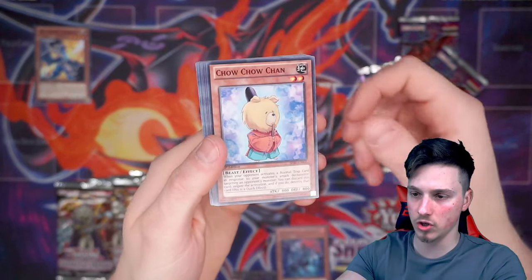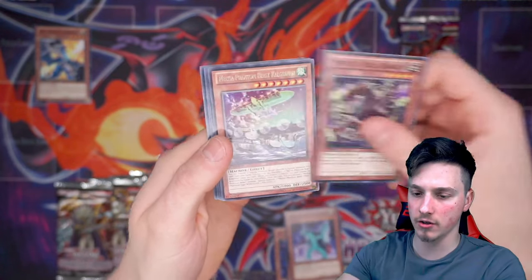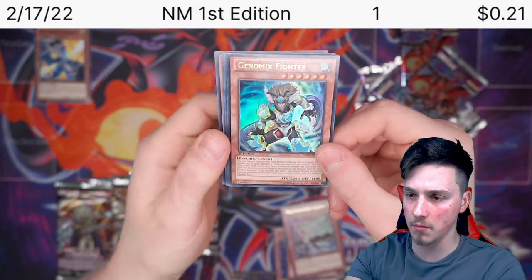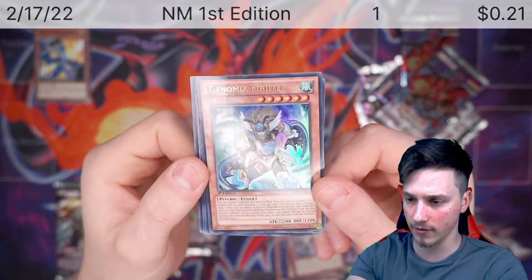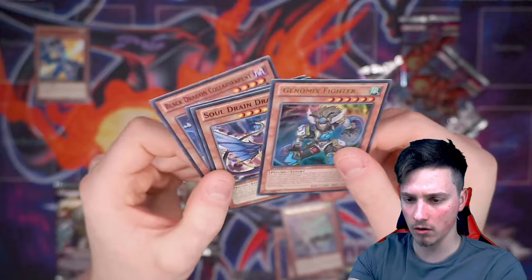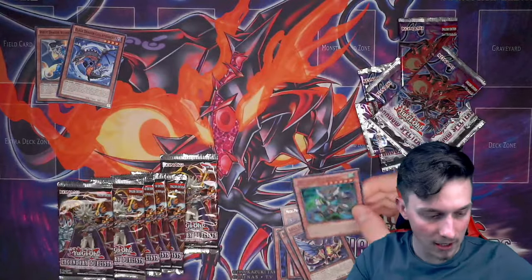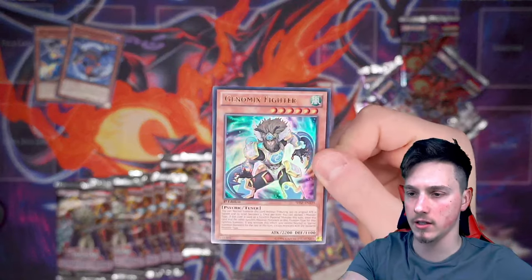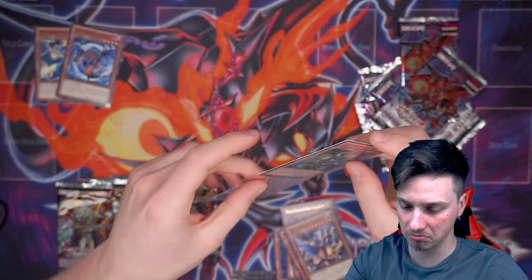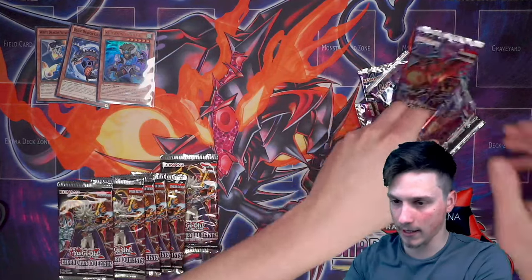Ryetsu Spirit Monster there. Chow Chow Chan. Armed Protector Dragon. Mythic Tree Dragon. Mega Phantom Beast. And, ooh, a Genomix Fighter! I don't think I've ever seen this card — Genomix Fighter, interesting. Don't know what that card's worth, actually. And we've got a Black Dragon Collapserpent as well, so that's nice. Let's sleeve up this ultra-rare card. Genomix Fighter — anyone ever seen this before? I'll take that ultra-rare any day of the week.